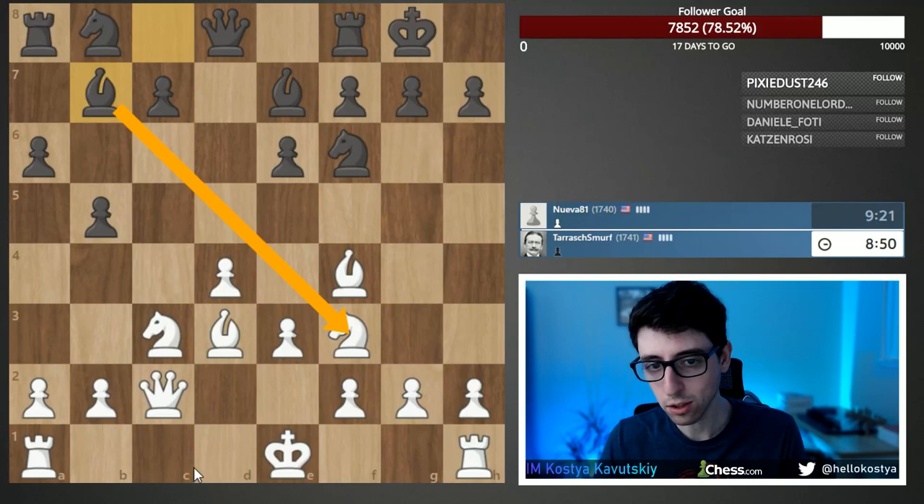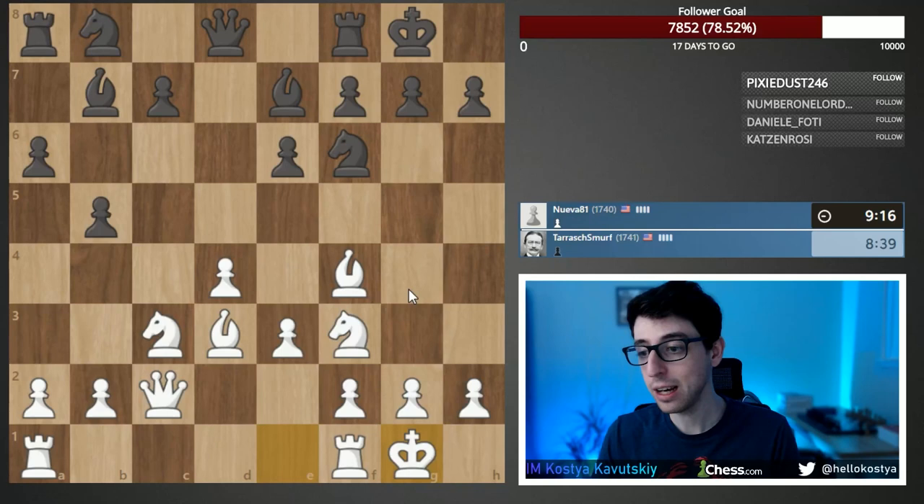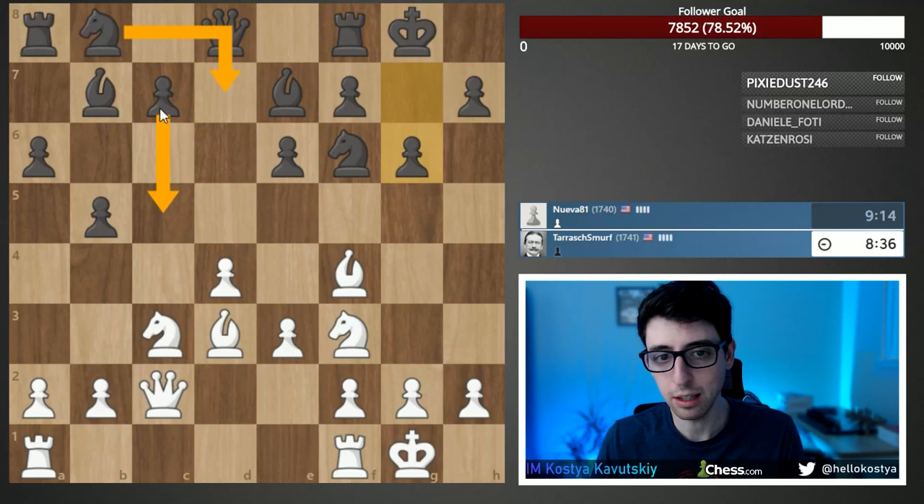I could castle queenside — that would be a fun way of playing, though objectively pretty risky. I'm going to castle kingside and play this in a more classical style. I think black would just play knight d7, c5, and get counterplay very quickly if I went queenside.